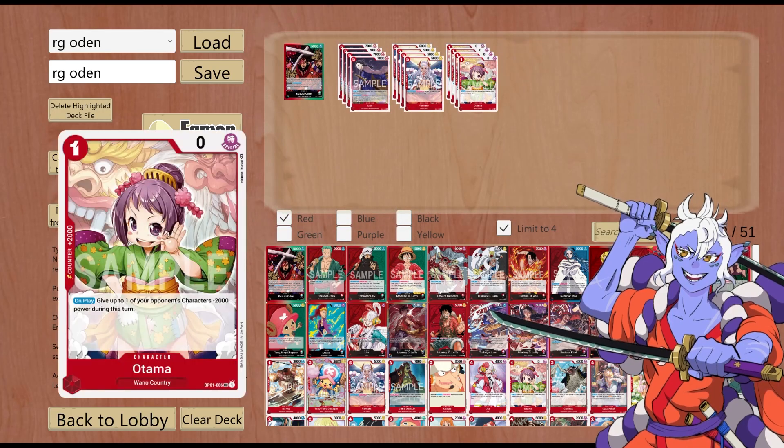Next up and last of the red cards, we have Otama. This is 2k counter, one cost, 0 power. On play: give up to one of your opponent's characters minus 2k power during this turn. Otama has been around forever since the beginning of the game — this card's been a menace. Now it's in a leader at home and it is searchable. This card is just gonna get better over time.